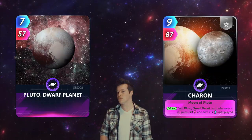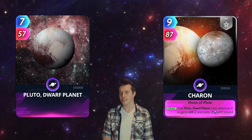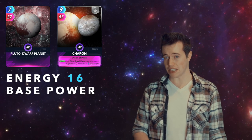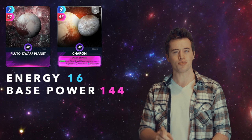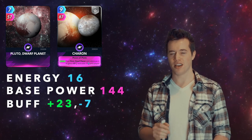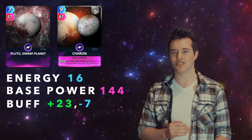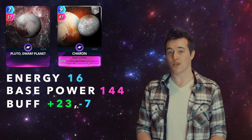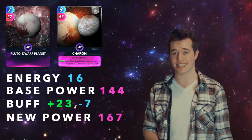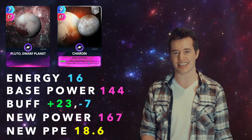Pluto and Charon. Total energy is 16, which is pretty high for just two cards, and their total base power is 144. But here's what's really nice about this duo — their buff adds 23 power, but it also makes them 7 energy cheaper as a whole to play. So when they're played together, it's actually only 9 energy. Take that and their new power of 167, and you get a new PPE of 18.6.